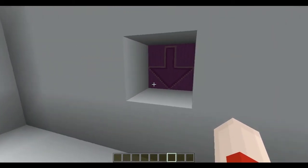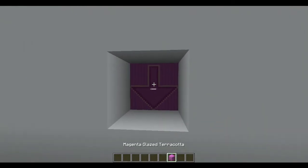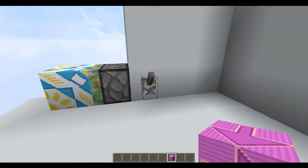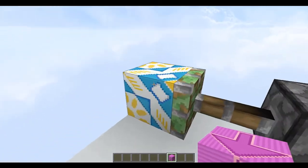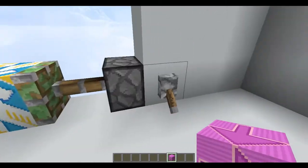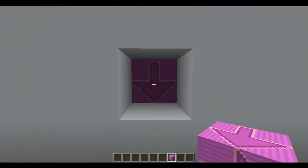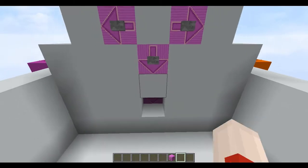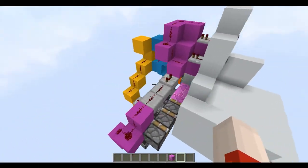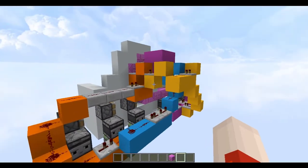One problem with this design is that this block doesn't actually come out into here, which I wanted. However, with the terracotta blocks here you can extend and push them, but they don't stick to anything, so I can't push the block out from the back.